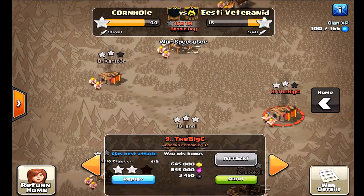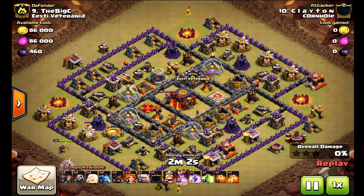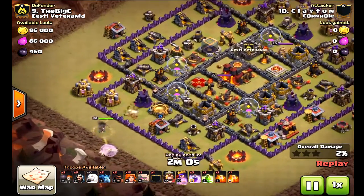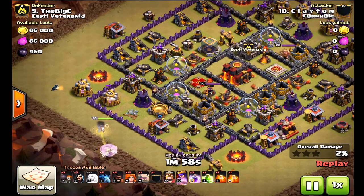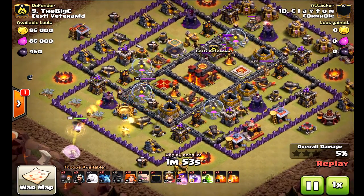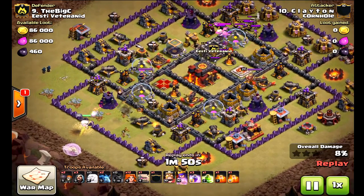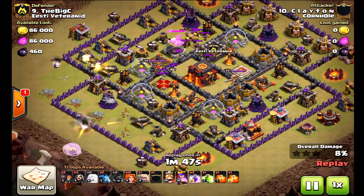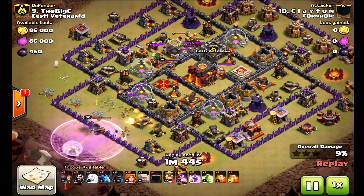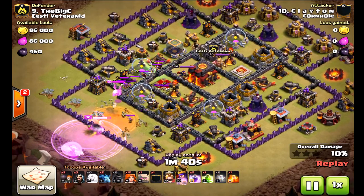We have one more video here — another Town Hall 9 attacking a Town Hall 10. This is a very common base design. When you are going to consider doing this, you've got to make sure your heroes are above level 25. You really need the extra firepower from the heroes to be able to get to that core, take out the enemy clan castle with the queen. Your king also needs to be able to take out the enemy queen and king, so it's very important to have high level heroes.